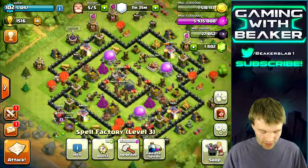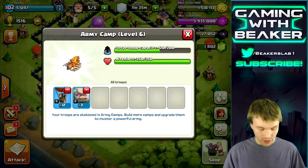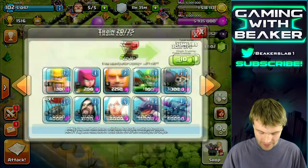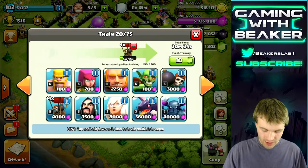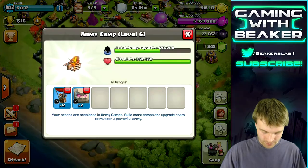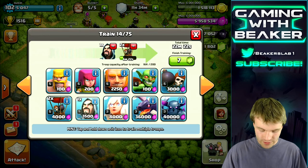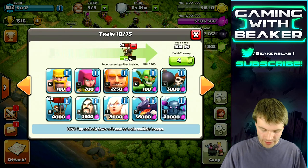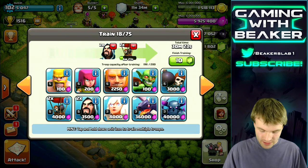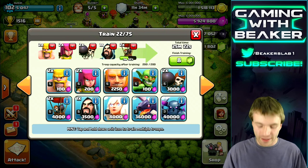We're going to use a slightly different army. I already made two golems, and then a bunch of balloons — we'll end up with about 20 balloons. We want about eight more balloons, plus a few wizards and a few wall breakers, and then some random filler troops. I think this is really going to work well.